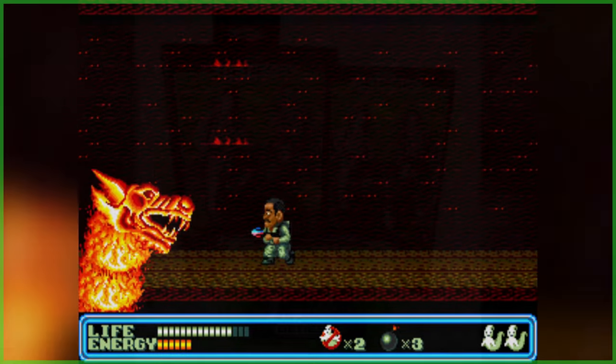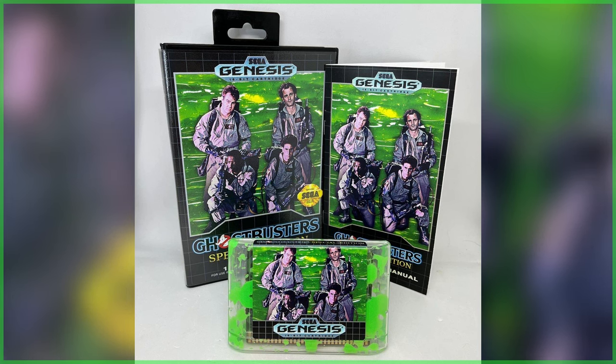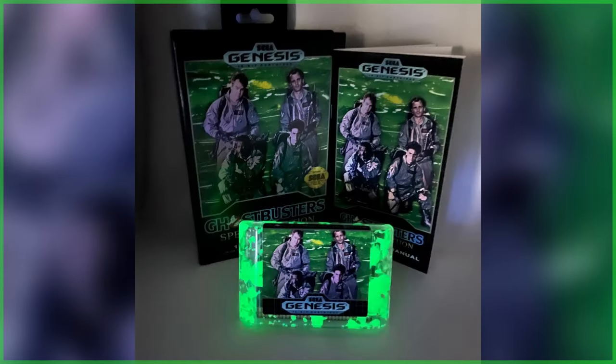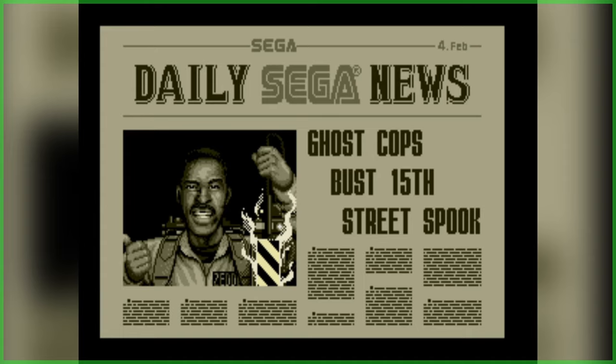But for fans hoping to grab a physical copy, you are in luck — Toysaurus Game Sales over on Instagram has cooked up a retro release that will not only work on original Sega hardware, but comes encased inside updated packaging that includes a revamped instruction manual and a glow-in-the-dark slime green cartridge.